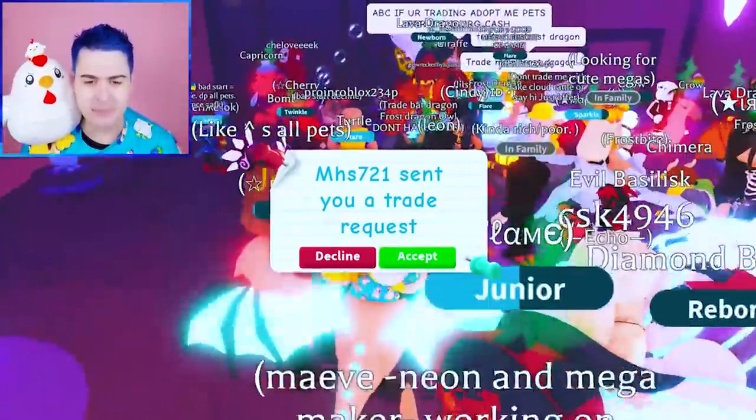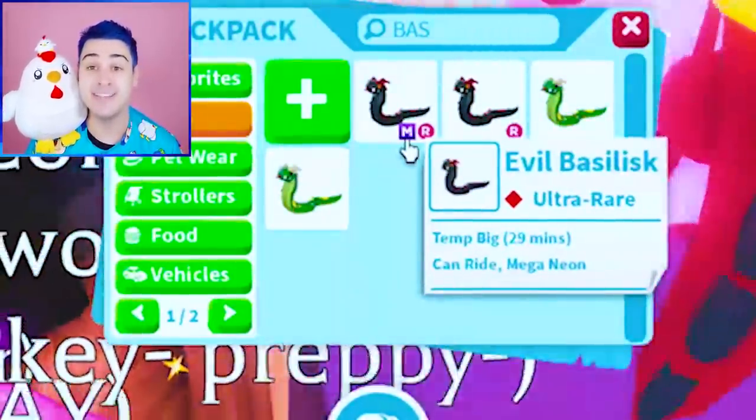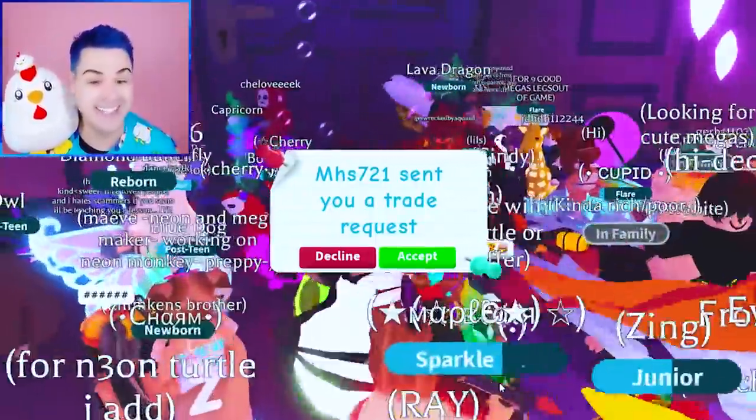We have the regular Basilisk, but Fruit Loops — we may or may not have another Mega Evil Basilisk, so maybe we go into a different trade server and see what people are going to offer for that. That got a lot more lit than I thought it would. If you guys like this type of rich trading video, definitely check this video out. And remember you can get your very own Chimkin plushie at ShopJeffo.com. We have some trading to do — bye, Fruit Loops!